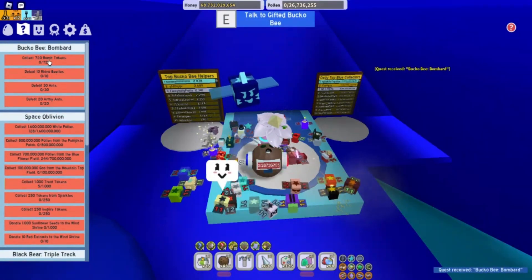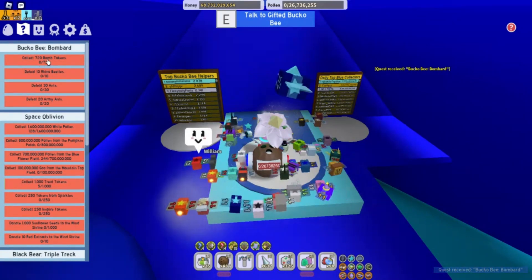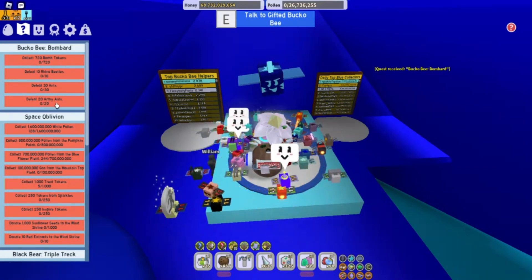So let's see what we got here. We got Bucko B's Bombard. We need to collect 720 bomb tokens, defeat 10 rhino beetles, defeat 30 ants, and defeat 20 army ants.